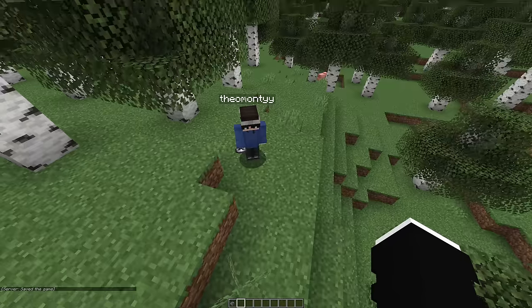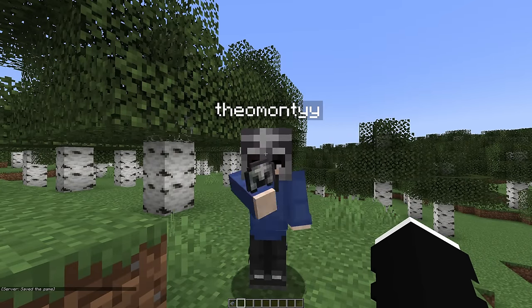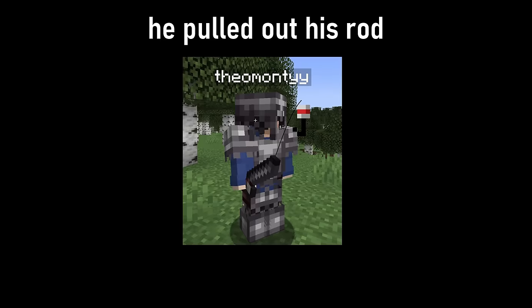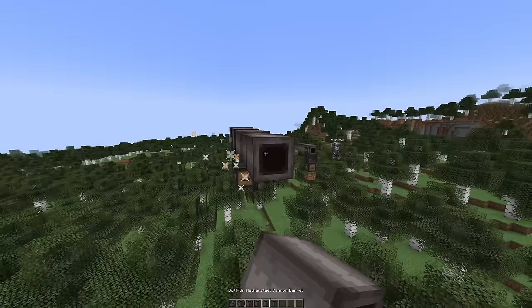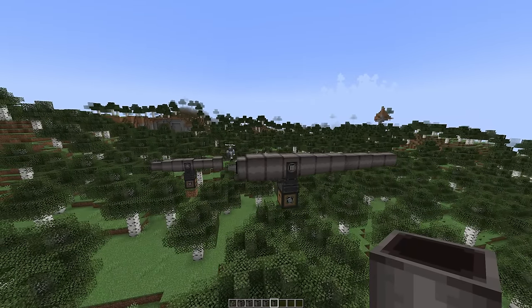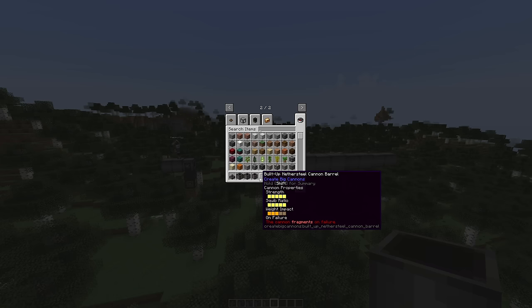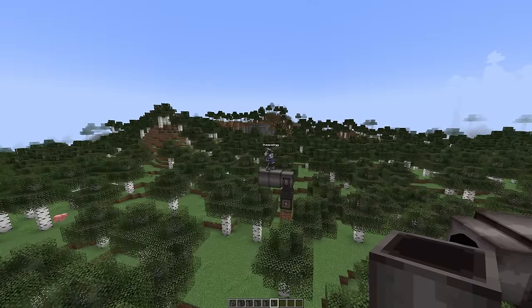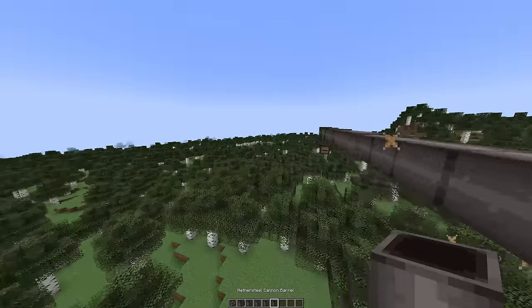Back in my latest Create mod Big Cannons video, I tried to make a big automated cannon system. This is the one I tried to make last time and it was just messed up because there's this thing called a squib ratio. What is a squib ratio and why is it called squib? That's a really funny word.